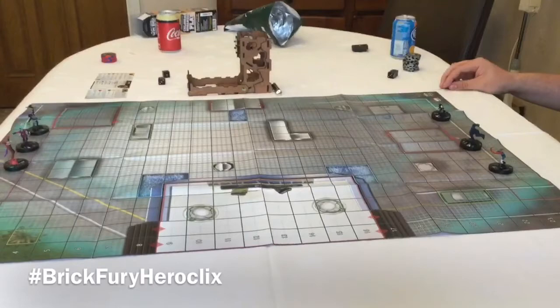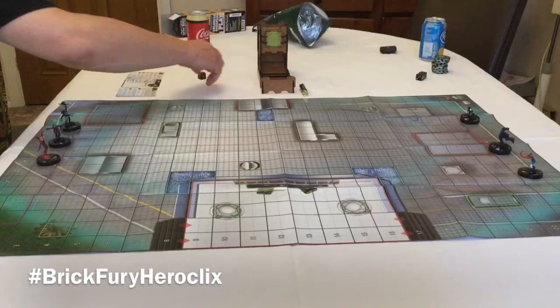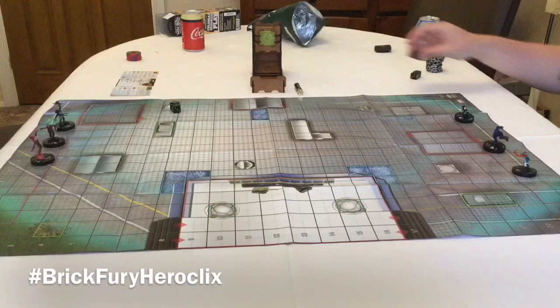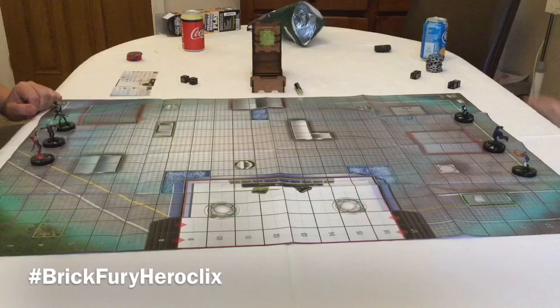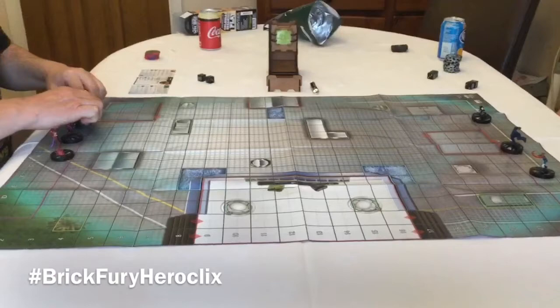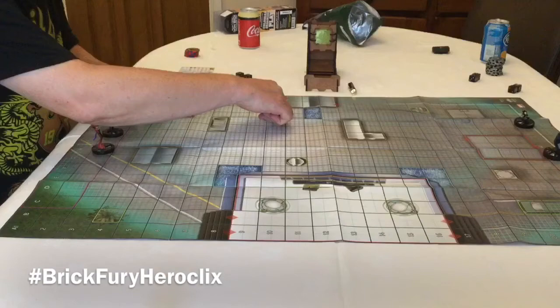Blake's got a plus-one initiative for having a theme team. I got a nine, so Blake goes first. Brother Voodoo has phasing/teleport, and a speed of 10, so one, two, three, four, five, six, seven, eight, nine, ten - we're just going to park him here next to the paddling pool. He's got sidestep on his movement, so sidestep is two squares. And now I'll move Cersei - she just has basic movement.